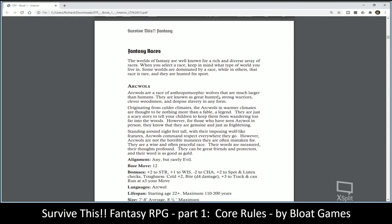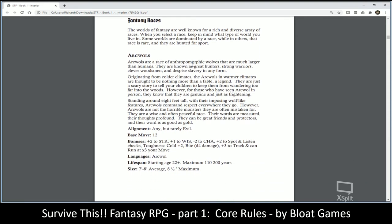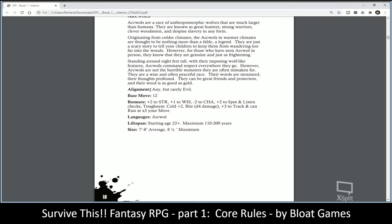For the Fantasy Races, each race entry includes their general alignment, base movement, racial attribute bonuses, skills or abilities, languages, starting and maximum lifespan, and starting and maximum size. For example, anthropomorphic wolves are any alignment but rarely evil. You can determine your character's height — say between seven and eight feet tall with a maximum of eight and a half feet.